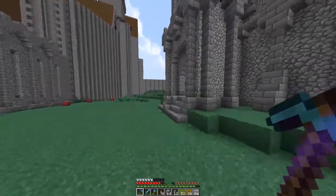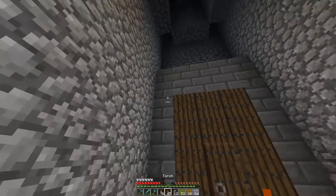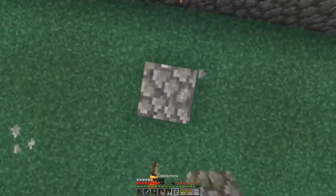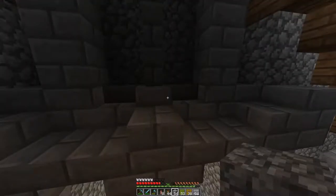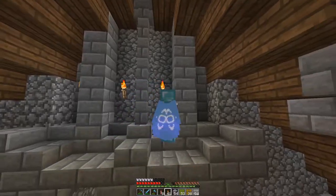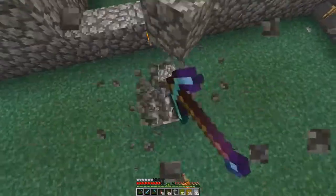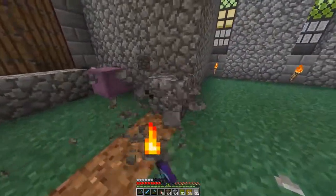I still need to do the interior and light up the place a bit better because mobs can still spawn in here. I need to get up there and light it up — I saw a creeper up there earlier. I'll just place some lights real quick. I'll probably actually remove this part. The interior is gonna be kind of hard to do.